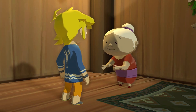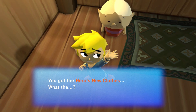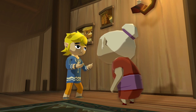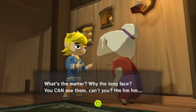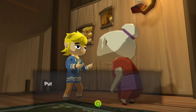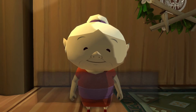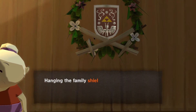You can see Grandma is holding no clothes, and so we're going to be trying on no clothes. 'You got the hero's new clothes! They're really light.' Because they don't exist. 'What's the matter? Why the long face? You can see them, can't you?' They make a little joke about it, but yes — Link lives in his pajamas for this entire adventure.